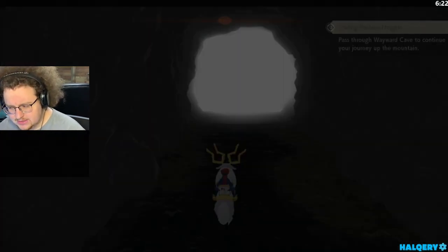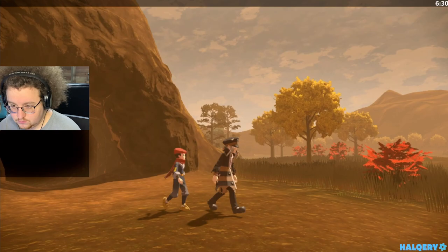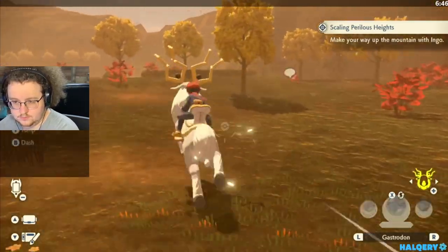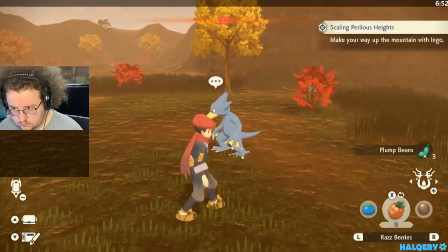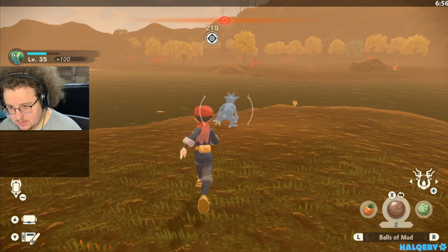If you get two Zubats in this cave, catch both of them and evolve one later — Zubat is done. I'm looking for more Parises because I think I still need one. I don't have very many stun items, so I'm going to have to part ways with my Mud Balls, unfortunately.